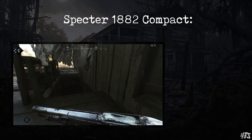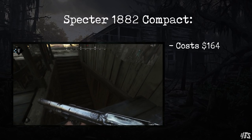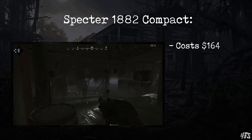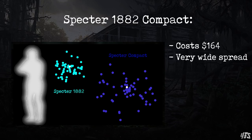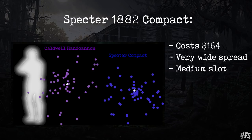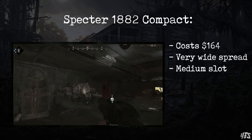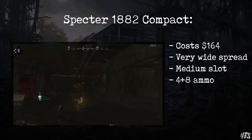Finally we have the Spectre Compact for $164, and this suffers from a problematic design philosophy. It has lower damage and range as well as a wide spread, though it's not as bad as the Caldwell Hand Cannon in that regard. However it takes forever to fire that second shot as per the full Spectre, so it seems to encourage close range play, but the fire rate means that if you miss at that range you probably won't survive long enough to get off your follow-up shot. Compared to the Caldwell Rival Hand Cannon, it takes longer to fire off four shots, and the Caldwell can fire those first two shots much faster. The Spectre Compact also only has eight shells in reserve, making it hard to recommend.